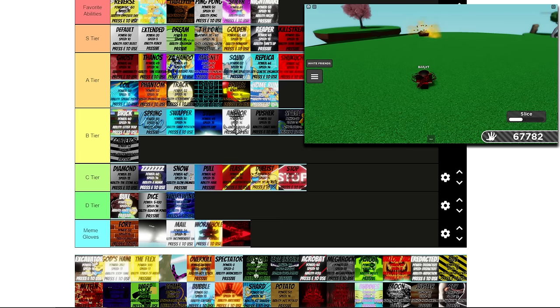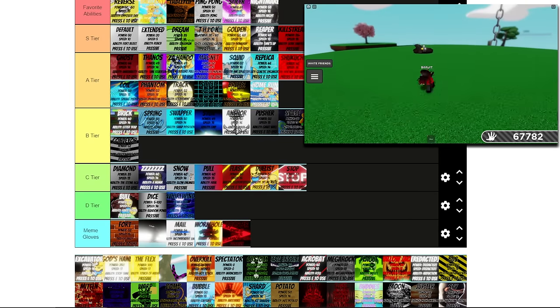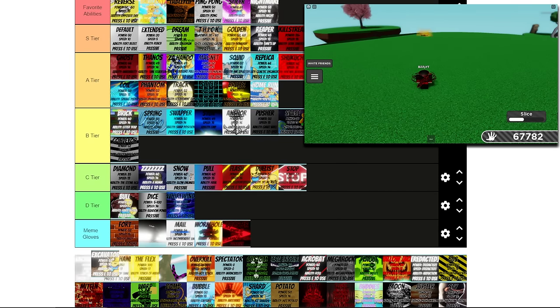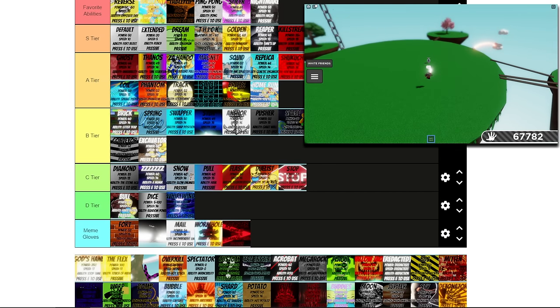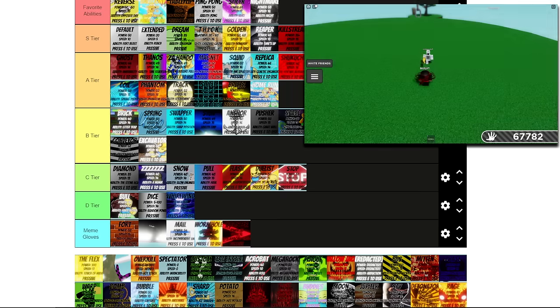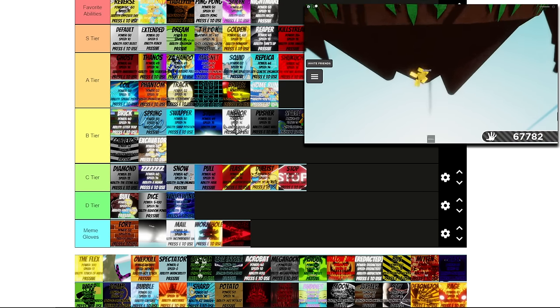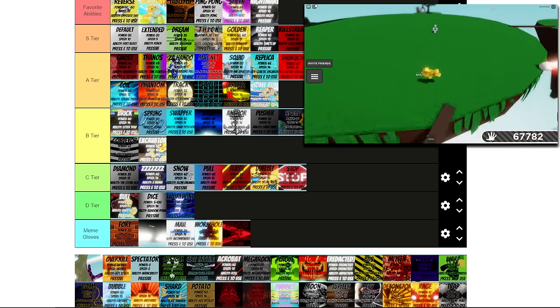Now we have Excavator — this is pretty good. It can dodge a lot of attacks and give kind of good knockback, but nothing absolutely wild. I kind of only want to put this at B. Now we have God's Hand — of course God's Hand is S tier. You can stop time and beat people up. We have Deflex — it's a one-shot. You're turning people into a solid gold brick. S tier for sure.